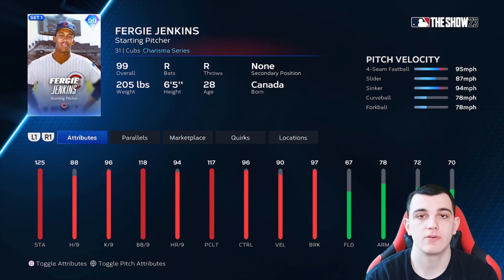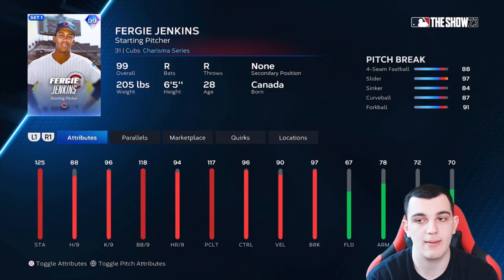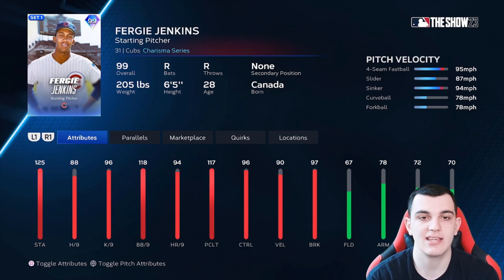Fergie Jenkins is another charisma starting pitcher in B tier. He has worse hits per nine at 88 — if you have 88 hits per nine, you're not in A or S tier flat out. But the 117 pitching clutch helps him out a lot, he has elite control and really good break. He has a little more velocity than Brandon Webb but a tiny bit of a worse pitch mix, so they kind of even out. Still much better than Willis or Severino.